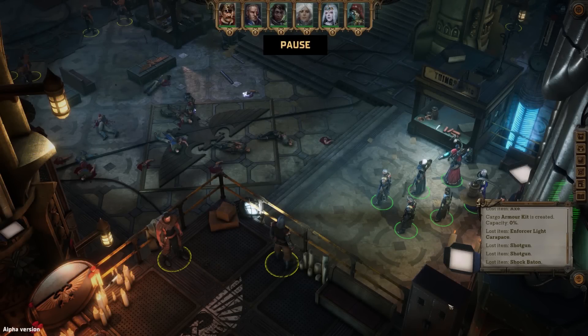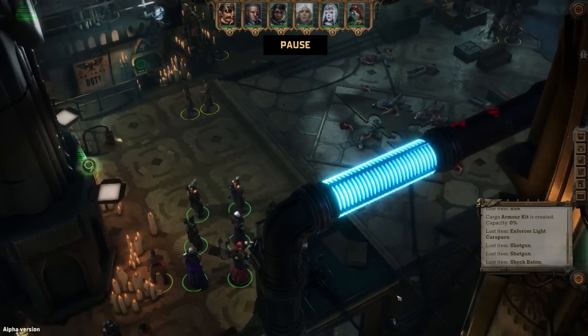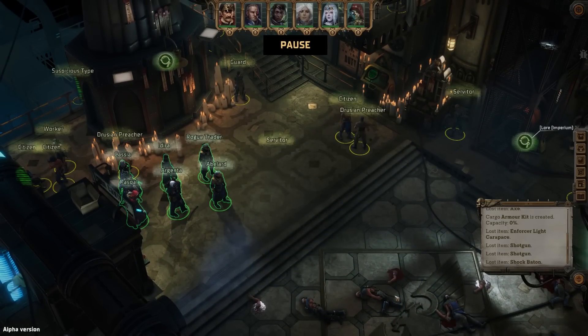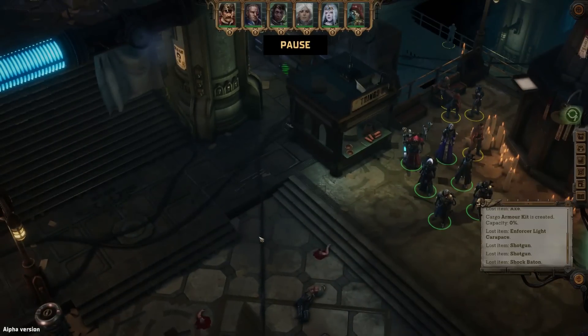Welcome back to the Alpha for Warhammer 40k: Rogue Trader. Today we continue exploring the upper levels of Footfall Station. I'm kind of surprised at just how sprawling these urban environments are — it's almost overwhelming — but I very much appreciate how densely packed they are with things to do or see, even if a lot of it is just loot or random background chatter. It's nice to have explorations rewarded with lore bits or vendor trash, not to mention the occasional puzzle or secret quest.